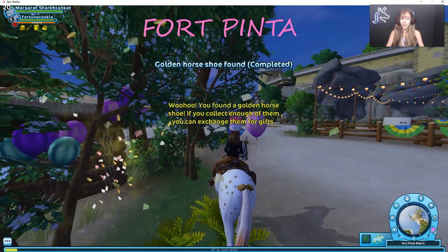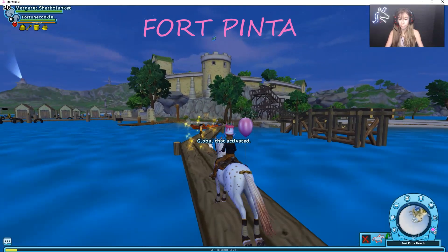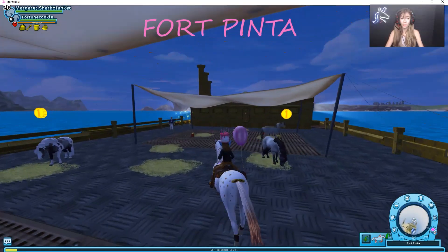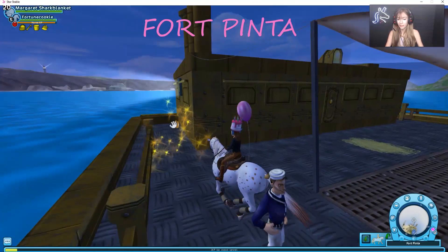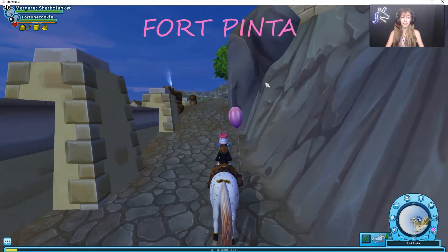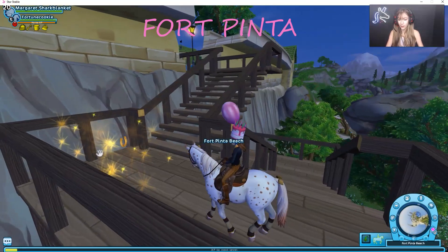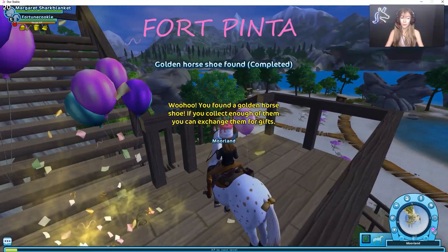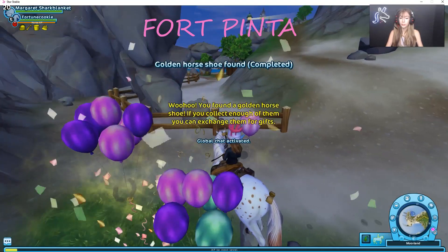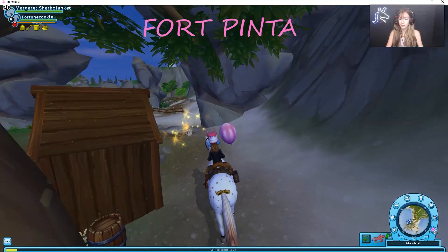We can just go ahead and take that one as well. And then over here on this little roundabout area of the pool, there's another one next to Ellen. And on the pony boat, all the way in the corner, there is yet another golden horseshoe. And then if we come around this corner, right ahead of us there's actually another golden horseshoe. And up here on the little stairway, there is another golden horseshoe. And if we come around the racetrack, there is a golden horseshoe. And if we continue on the racetrack, there is another one behind the little area here.